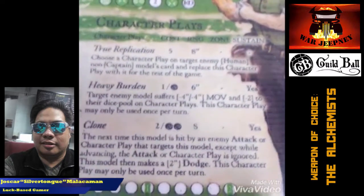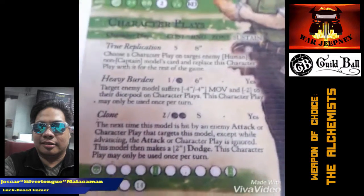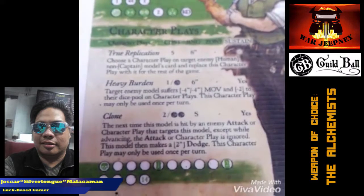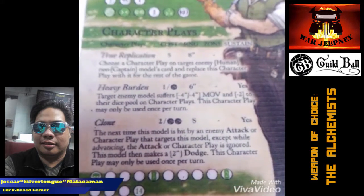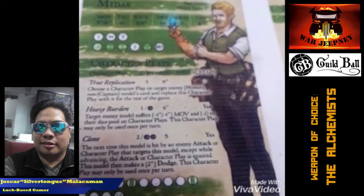And that's your superhero, Midas. Next up we have the striker, Vitriol. She's my second favorite model in this team, and I'll show you guys why.